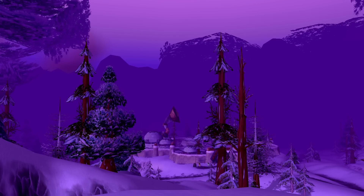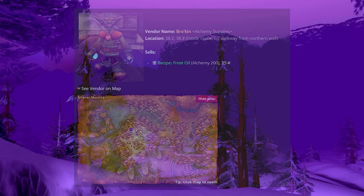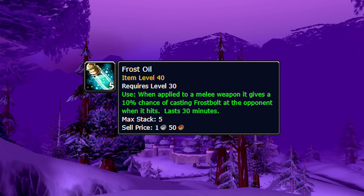This next one is attainable at low levels and most people don't think much of it at first glance, but it's actually quite decent and in some cases extremely useful. The recipe is for frost oil, an alchemy recipe used to create an oil which can be applied to your melee weapon — similar to wizard oil but for melee hits. It has a 10% chance to proc on your strike, sending a frostbolt to your enemy and slowing them in the process. It procs a lot, making it kind of like a semi-reliable proc.